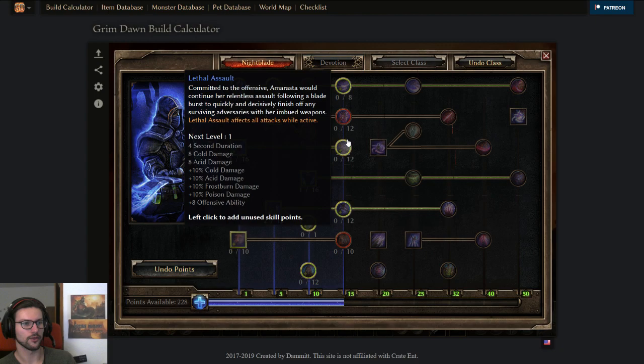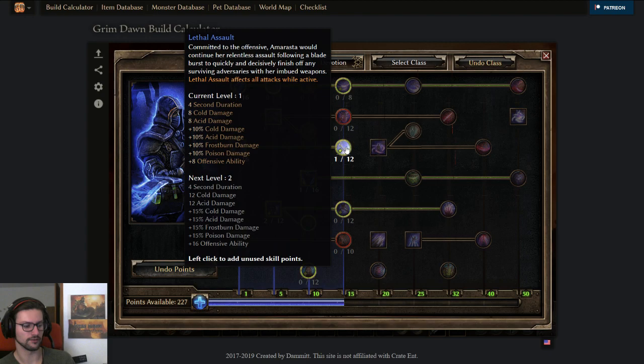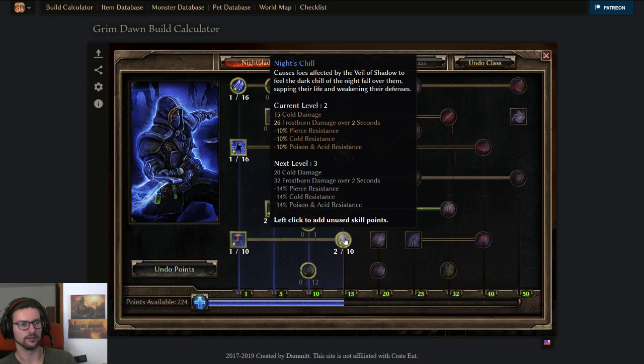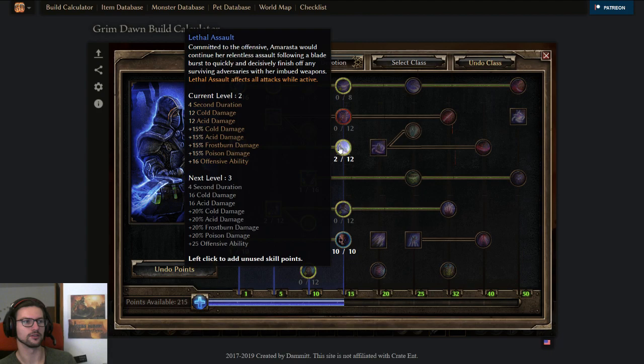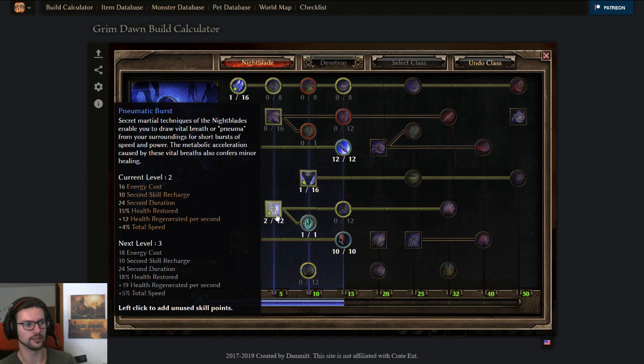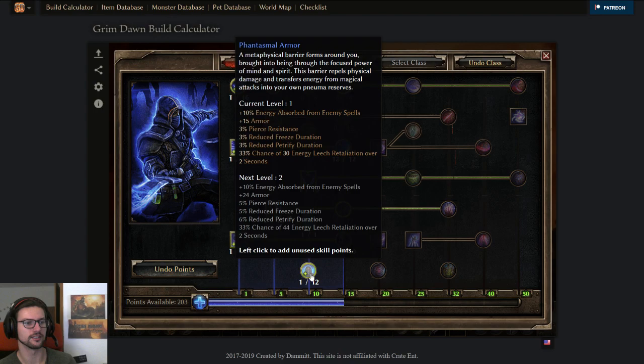Level 8 is where the juicy stuff starts — you get Night's Chill and Lethal Assault. Put 1 point here on level 8 first. On level 9, start getting Night's Shell. Continue through levels 9–14 maxing out Lethal Assault. On level 15, put 1 point here, 1 point here, and you should probably put 1 point into the modifier to have less cooldown on your heal. Then maybe 1 point into Phantasmal Armor — a pretty nice 1-pointer for leveling.